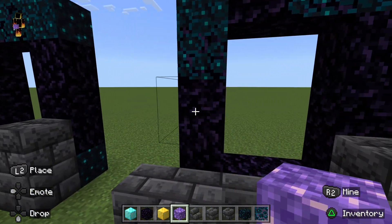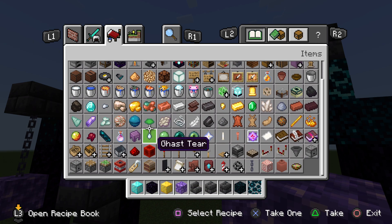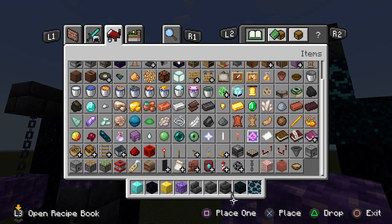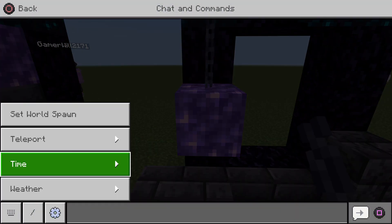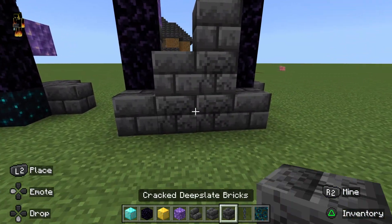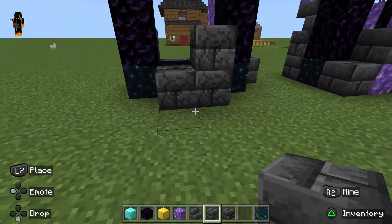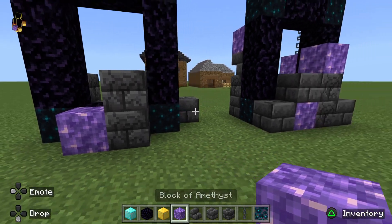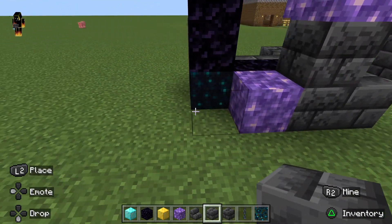I found it. Let me place down my block of amethyst. We're going to place one and two chains here. I'm going to make it daytime so the viewers can see what we're doing. Cracked deep slate right there. And then we're going to break those. Break that amethyst. Where's the regular deep slate? You're going to place one here, one here, and one here.